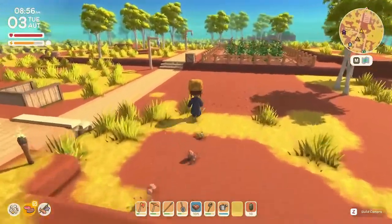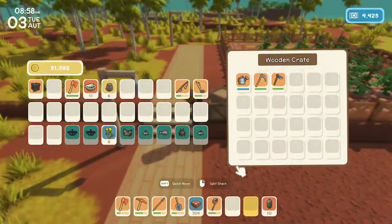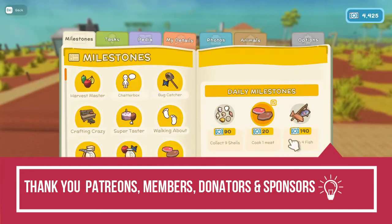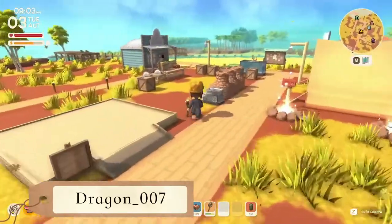Howdy y'all, welcome back and welcome to Fort Destiny, episode 15 of Dinkum. Just got done watering the crops, let's put the watering can back. Today we need to collect nine shells, catch four fish — we got the museum in the last episode.